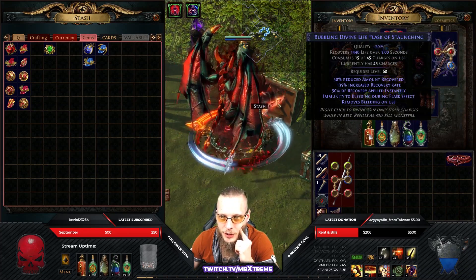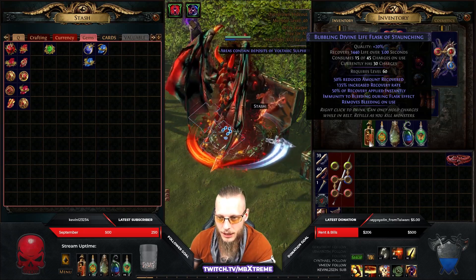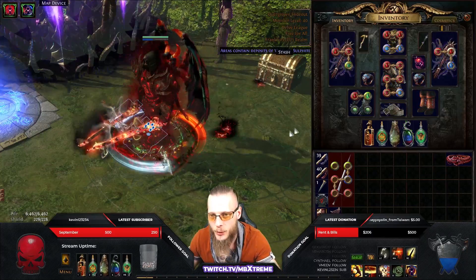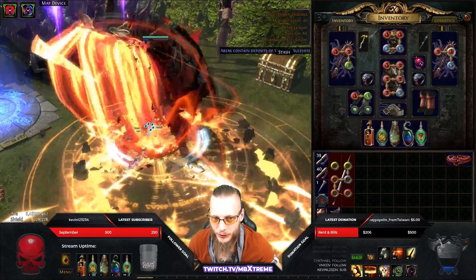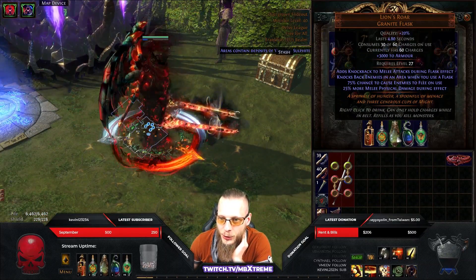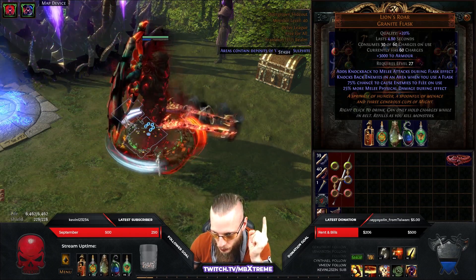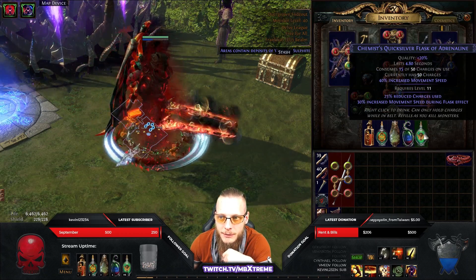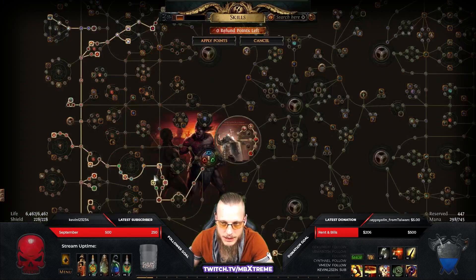For flasks: bleed immunity flask, sulfur flask — we get Consecrated Ground when we use it so if I'm staying still I use this flask and still get my Consecrated Ground plus 40% damage on top of that. Lion's Roar for 25% more melee physical damage — 'more' is the important one, not 'increased.' Wise Oak if you can balance it, and a quicksilver flask to run faster. Okay, skill tree.